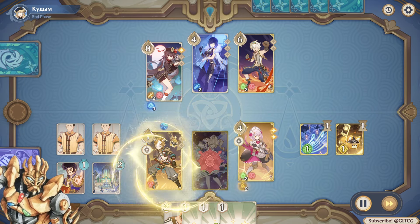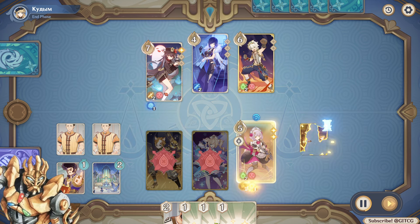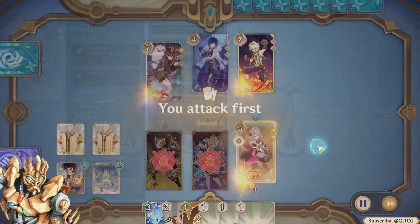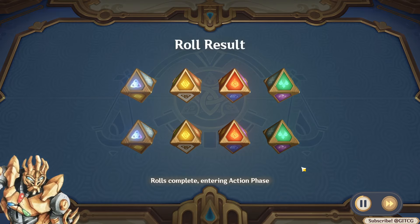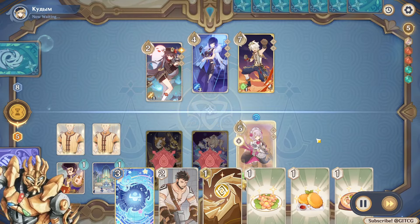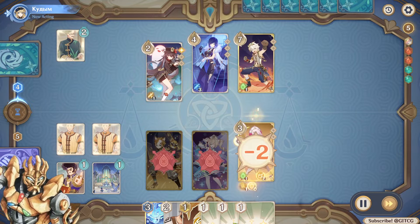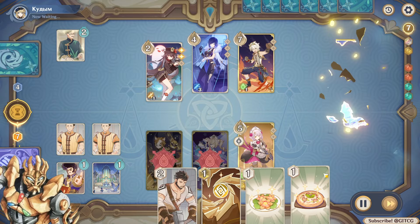I think Goro ends up slotting best with Noelle. Since Itto is currently lying on the ground after his nerf, Noelle's damage is hidden in Sweeping Time. With Goro's buff you can start doing two damage on her shield hits — combine that with Crystallize always giving plus one, you're doing about three damage per hit, which is reasonable. Three damage is the baseline for most skills, so Goro kind of evens that out. I love Tenacity — getting maximum value out of that.